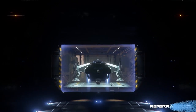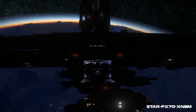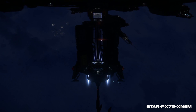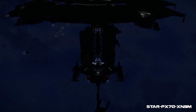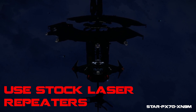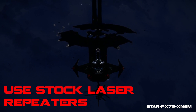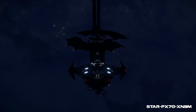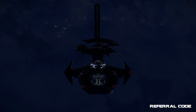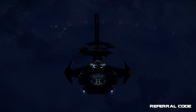Now let's move on to the weapons, and this is going to be the shortest weapon section ever because the ship comes equipped with laser repeaters in the turrets already, and that's what you need to keep there. None of the turrets can be swapped for anything different, so the sizes and options are not there to be messed with. There are also no missiles to contend with, so this section is short and sweet — which means that's going to do it for this loadout of the Anvil Carrack.